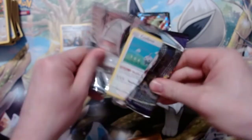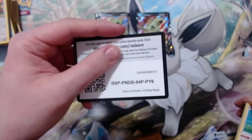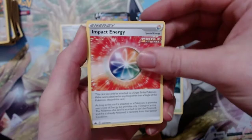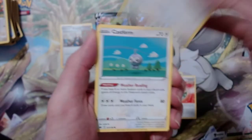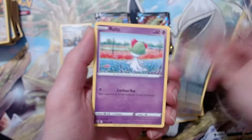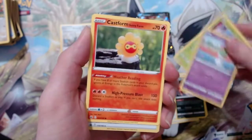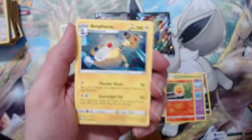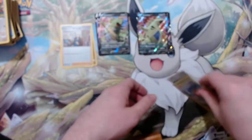I'd like the Blaziken alt please — that'd be nice. Got a Psychic Energy, Old Cemetery, Impact Energy, Porygon 2, Castform, Qwilfish, Ralts.